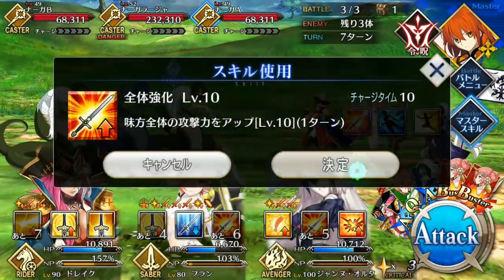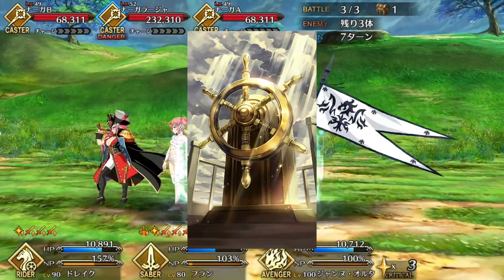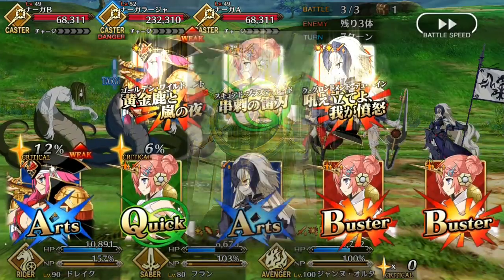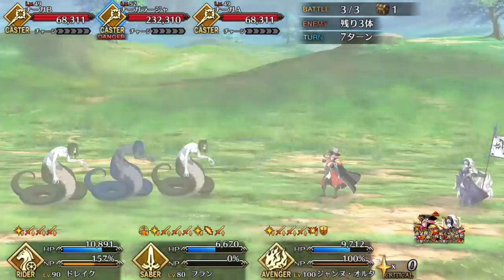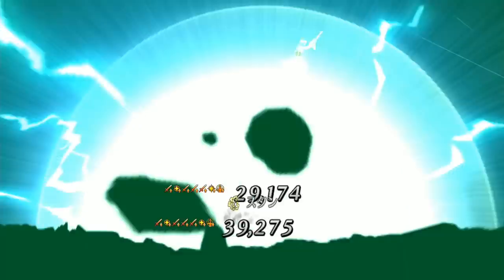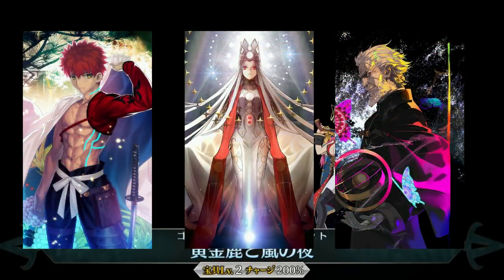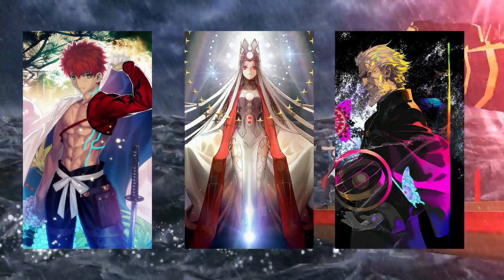Now for her Bond Craft Essence, Golden Rudder — it increases Noble Phantasm damage of all allies on the field by 20%. This is definitely a Bond Craft Essence worth getting and using on her. It makes Drake's viability as a support buffer shoot through the roof. With the Craft Essence and Voyager of the Storm, she could potentially give a whopping 54% Noble Phantasm damage increase to the entire team. Besides that, Limited Zero Over and Heaven's Feel and their lower rarity counterparts are great for bolstering Drake's damage and making her Noble Phantasm notably stronger.